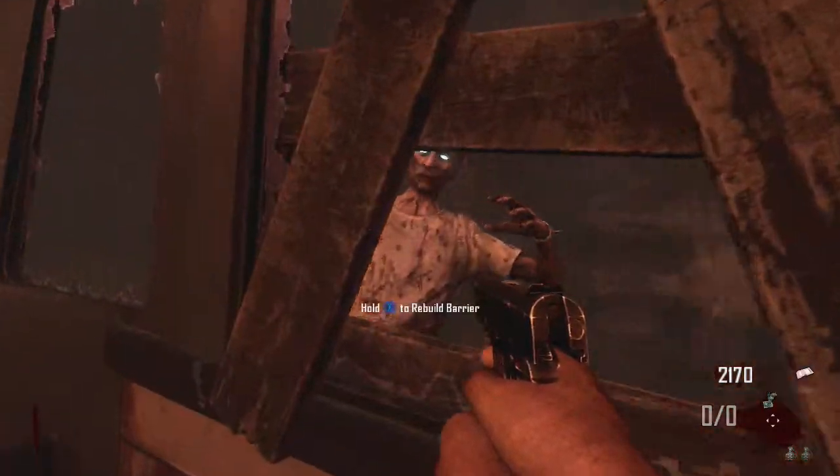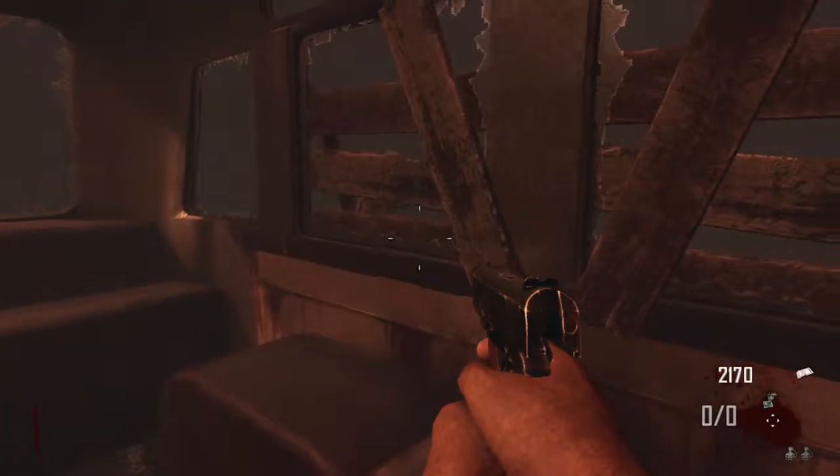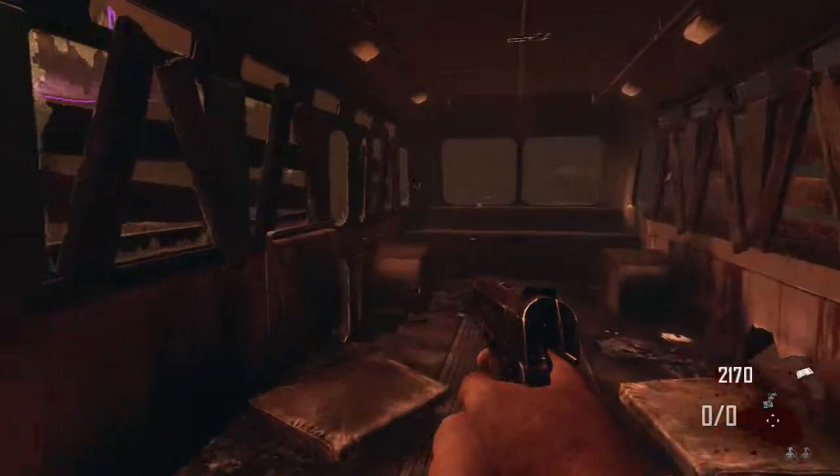Hello Zombie Slayers, welcome back to another episode of Single Shooters Zombie Series. Today we'll be going more in depth on the next buildable, which is the Zombie Shield. It is assembled at the diner, which is the second stop that the bus takes on the map Green Run in the game mode Transit.